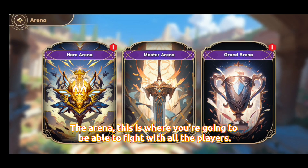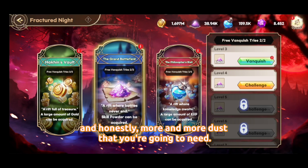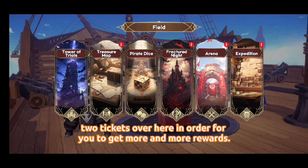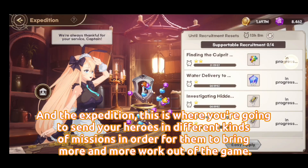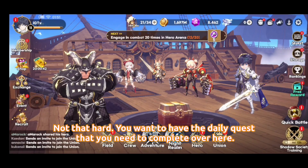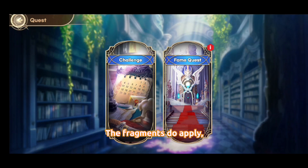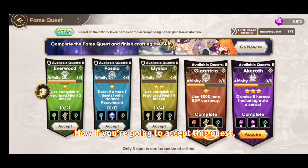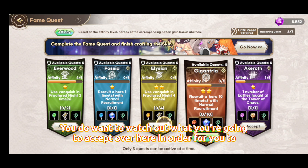The Arena is where you fight other players. The Fractured Knight is where you get more gold coins and dust, which you need to upgrade your main hero — don't forget this one. Daily you get two tickets for more rewards. The Expedition sends your heroes on missions to bring back more rewards. You also have daily quests to complete for more fragments — those fragments apply even to the card you place on your main hero. Fame quests require you to complete specific tasks, so watch what you accept.